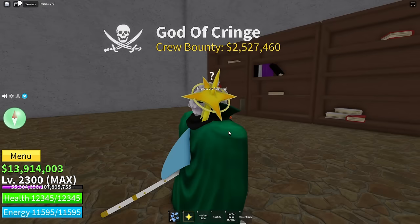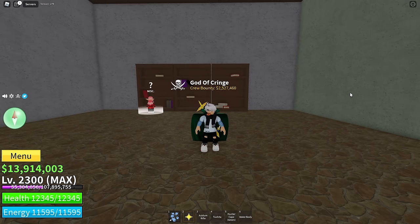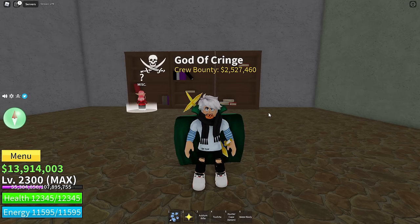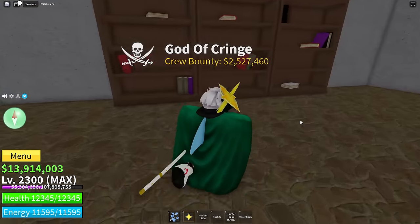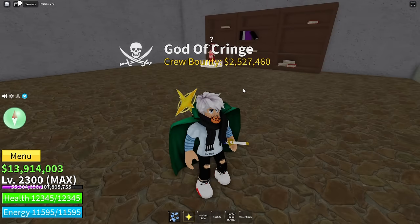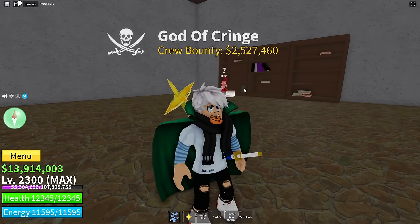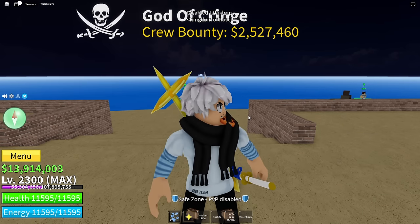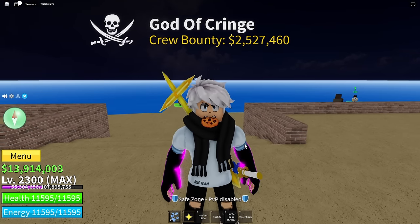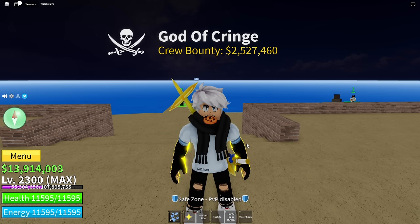Next up feels a little predictable, but it is Death Step. Exact same situation — you don't necessarily need it, but it's really great to have and very powerful. You'll need 400 Dark Step mastery, and you just have to get the library key off the Ice Admiral boss that spawns here. Then talk to this NPC, purchase it for 5,000 fragments and 2.5 million belly — exactly the same cost as Shark Man Karate. Also, Haki Color is something bonus you can do. It's not critically important, but it kind of makes you feel more legitimate as an end game player to have more than just the default Haki.